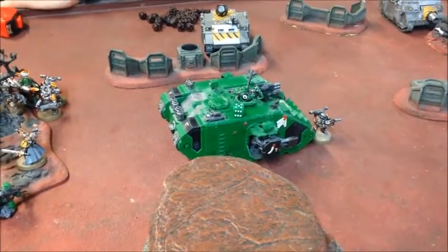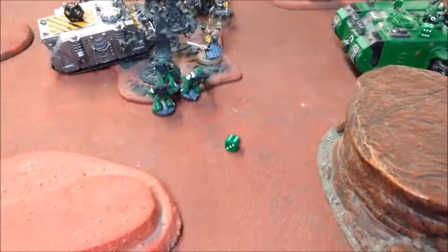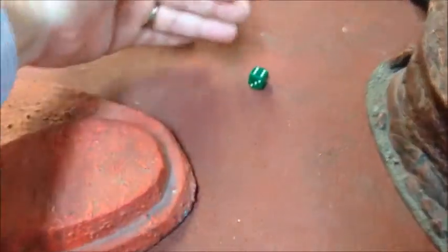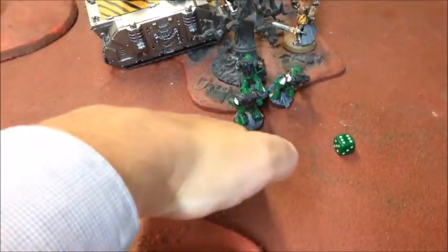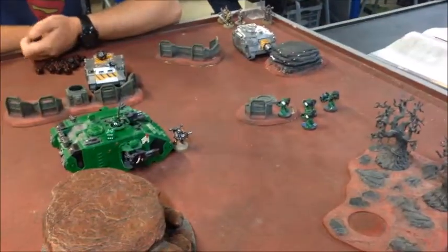The Land Raider failed to kill the lone Chaos Marine holding it up, which is a pain — if it killed him I'd have more freedom next turn. The cut-off point for the board collapse is now about halfway up, so I really need to get moving with some of these squads or they'll fall off the board next turn anyway. On to Salamanders turn five.